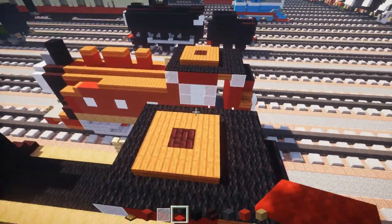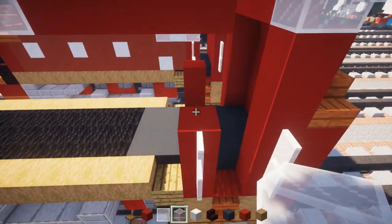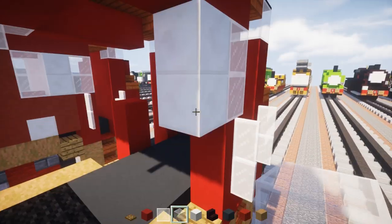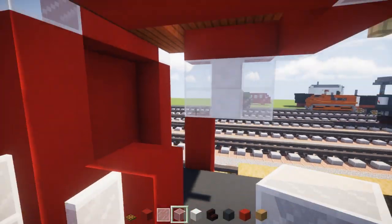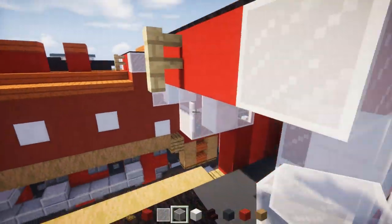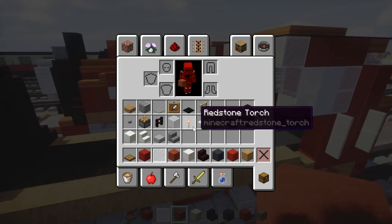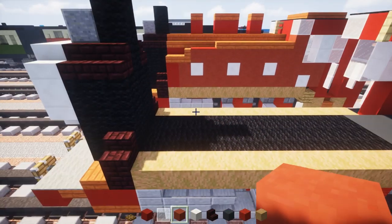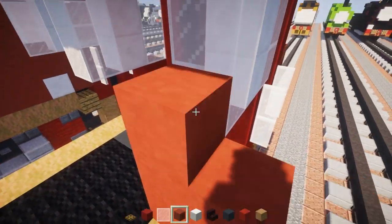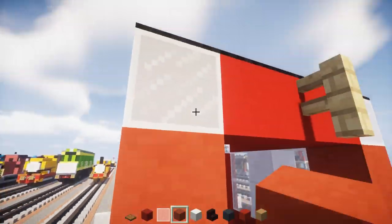Next, add in the cab windows on the side — that's a white stained glass block 2 blocks tall, then quartz, then white stained glass block. Same thing on the other side. Then take red terracotta and make a line all the way down from the front of the cab.